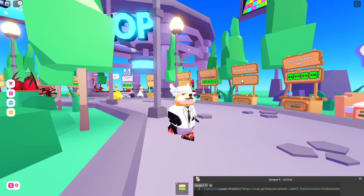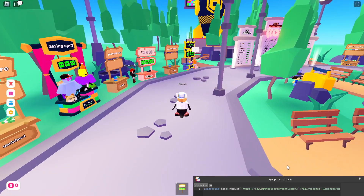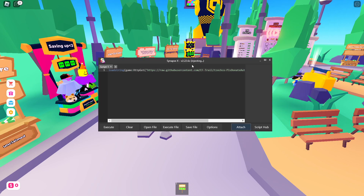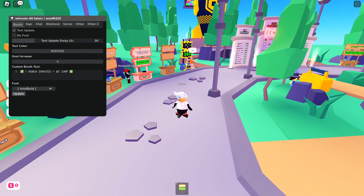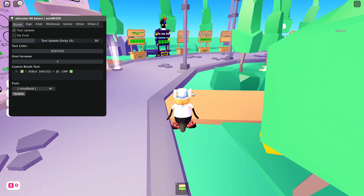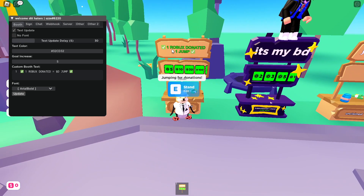Copy the script and open Roblox. I joined the game and pasted the script into Synapse X, but you can use any executor. Once attached, execute the script and it will automatically run over to the closest stand.